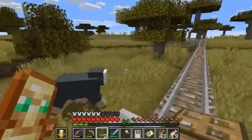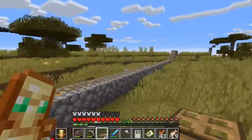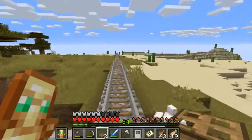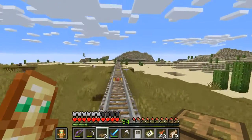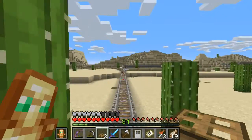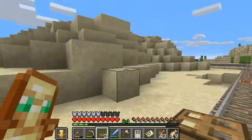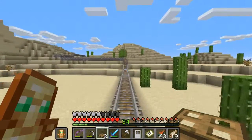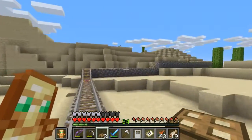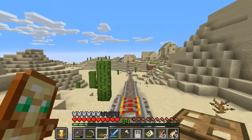I thought that was a floating tree but it was just more of the same. I saw that rail and thought it was like a layer of rock in the hill. I haven't been to too many of the biomes yet, so there is quite a lot that I have yet to see since the Village and Pillage update.